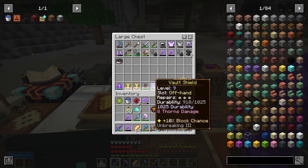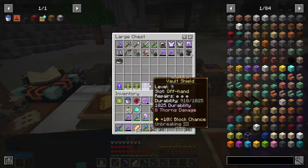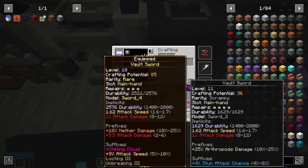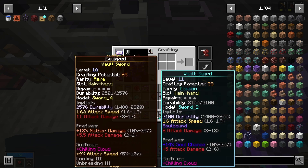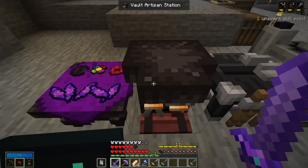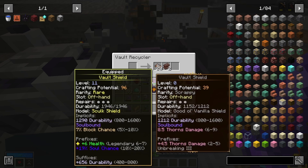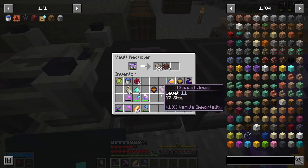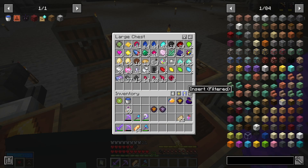Just in case we need a pure damage shield. None of these are that great. I've also rolled really well, so we can scrap all of these. The old shields are good and the old pants — also scrap. Okay, put this stuff away.